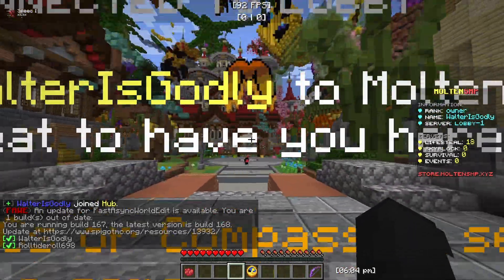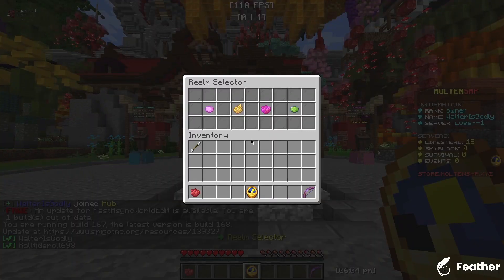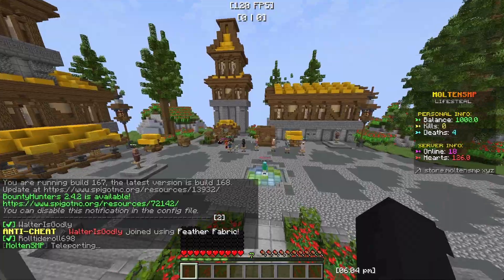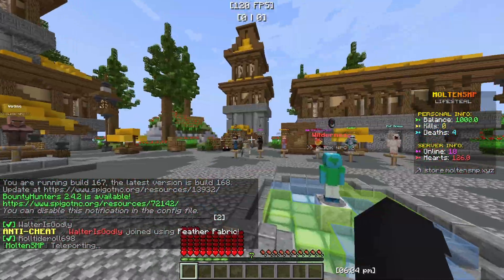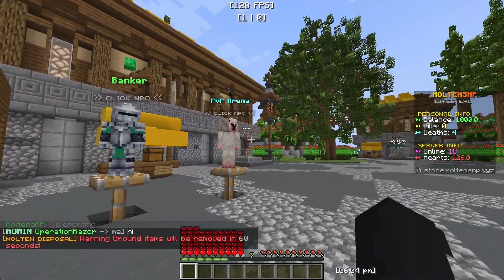So once you actually join, you'll be greeted to a main hub and what you're going to want to do is walk forward to the Live SMP where you can use your round selector. Once you're in, you'll be in another spawn with loads of custom features including economy-based features such as bounties and auction houses.